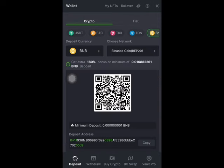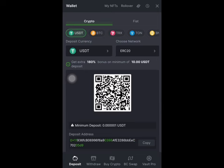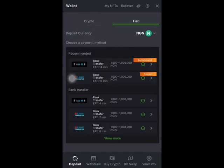If you want to deposit through crypto it's very simple. If you're using USDT you click on USDT; if you're using TRON you click on TRON. The minimum deposit on USDT is $10 USD and for TRON it's 75.11 TRON — that's about 76 TRON. But for this video we are using fiat.